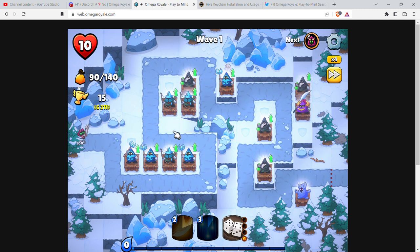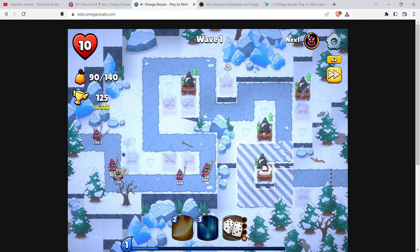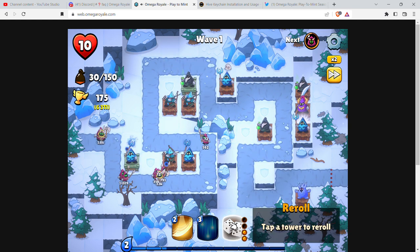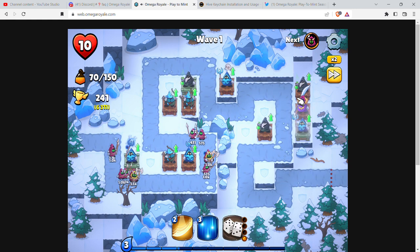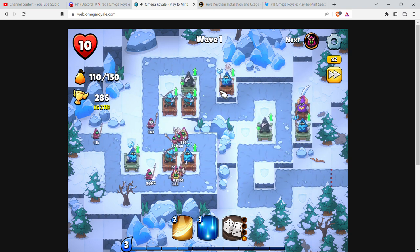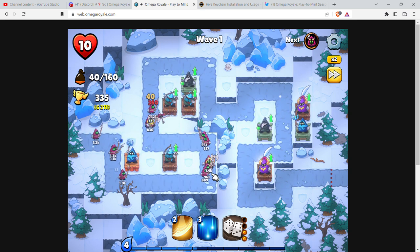It costs two energy to start. I'm going to slow it down a little bit. I have my mages over here — you can put them wherever you want, and you can combine them to get them stronger. I have a few other things going on. I don't want the freeze guy here, but I can use another roll to make him something else — he became a mage. I'll combine them and get another mage to make him stronger.